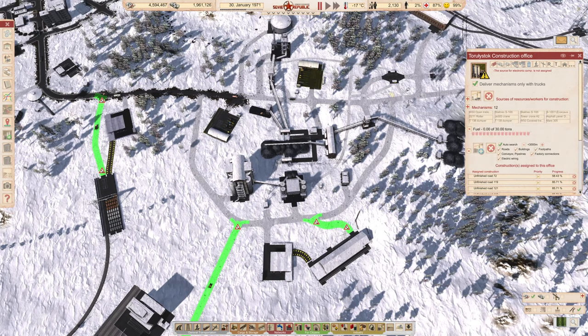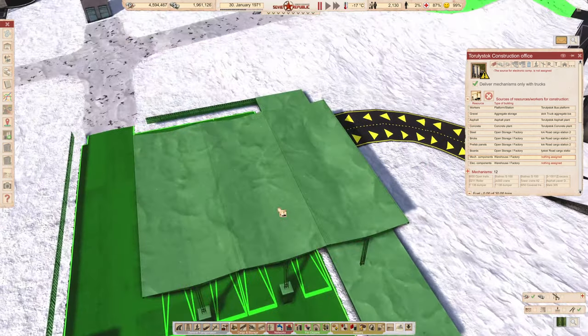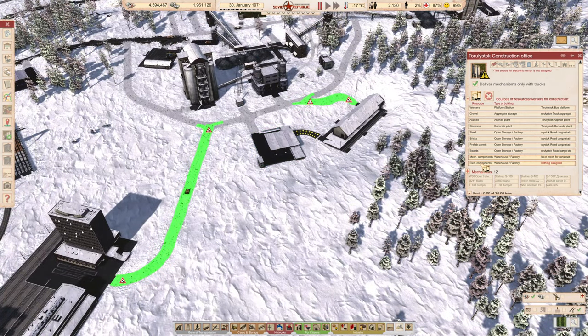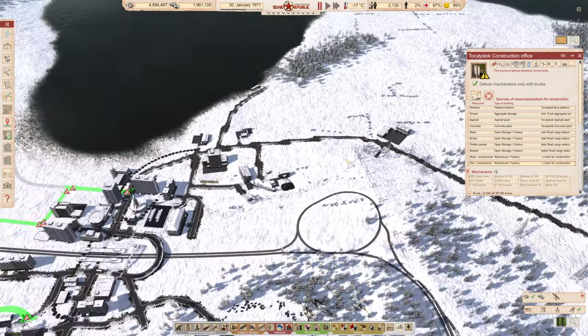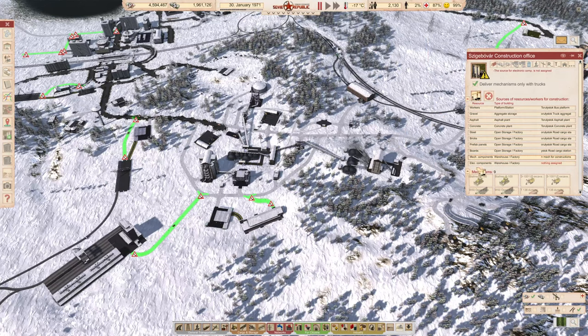This first one has everything assigned — mechanical and electronics. The second one we haven't assigned yet. We'll click the assign button and direct it to the cargo station here. Note that only one lorry can fit on the road to the fire station, but this cargo station can fit four lorries with more queuing up, making it much more efficient. We'll assign mechanical and electronic for this office, and do the same for the third construction office.